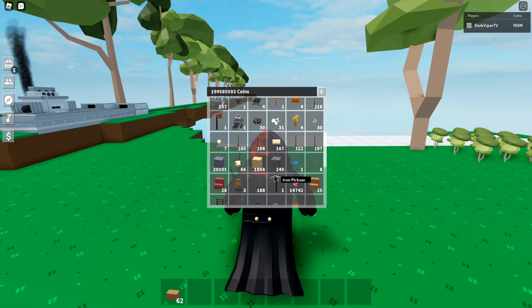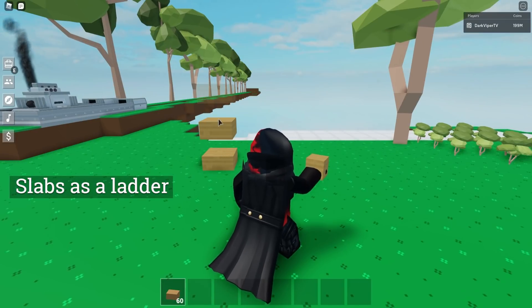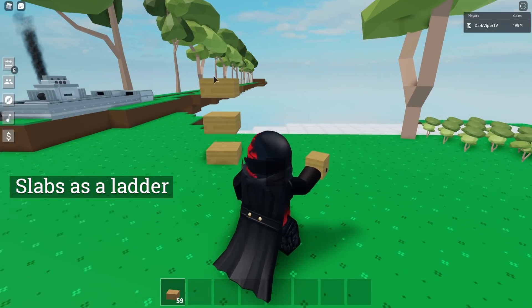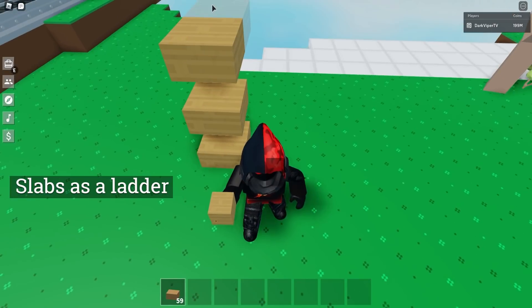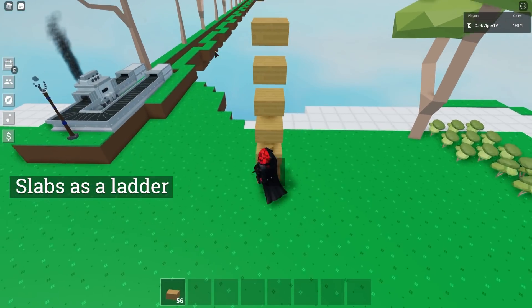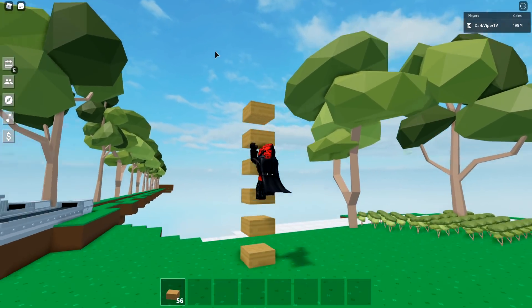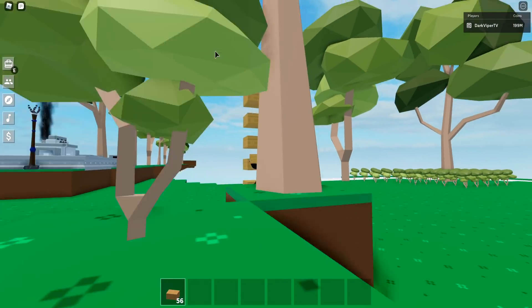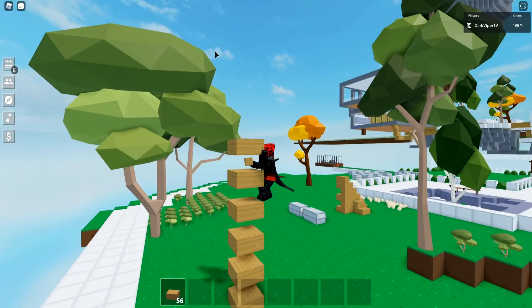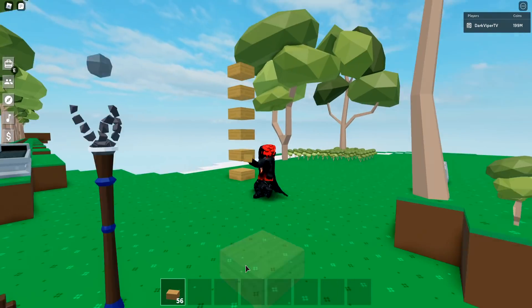The next thing I want to show you is how to use slabs as a ladder. It's actually a really fun way to make ladders — I use it on my auto farm designs and it looks better than regular ladders. A lot of people are surprised when they see you crawling up walls like Spider-Man. Honestly, this is all I really use slabs for currently.